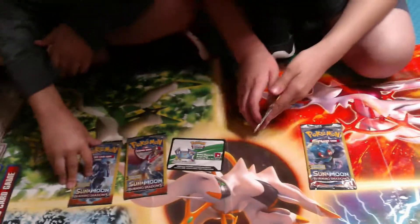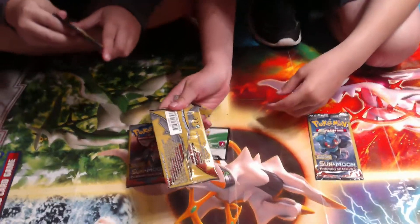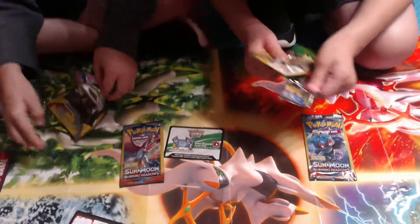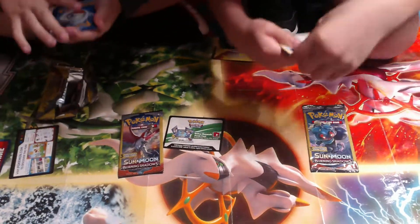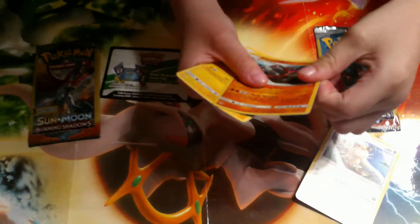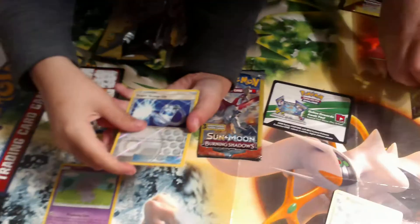How did I tear that pack like that? One Tapu Fini and one more Burning Shadow. Hello Meowth! Alright, period hollow right, and electric type. That's a birth oh trainer.